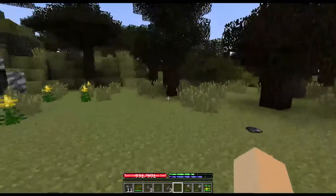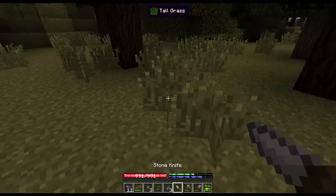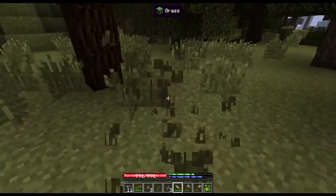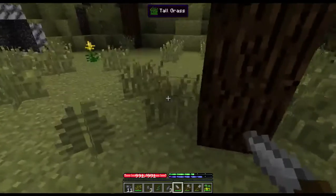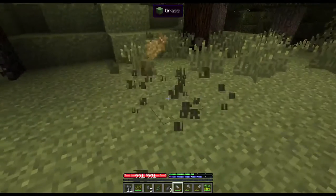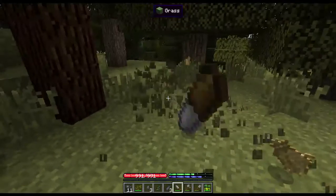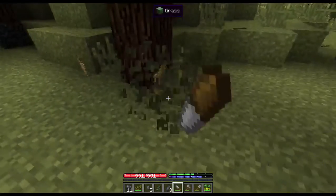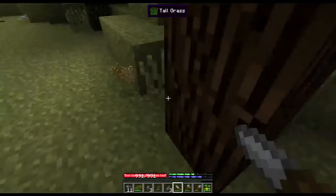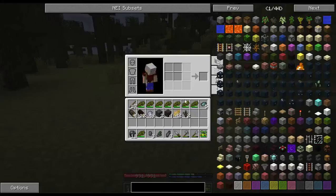Trees grow very, very slow in Terra Firma Craft. You can make bone meal with a quern, which is like a hand mill, but you can't use it for trees or crops — that just doesn't work.